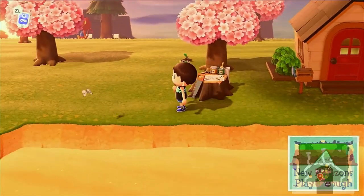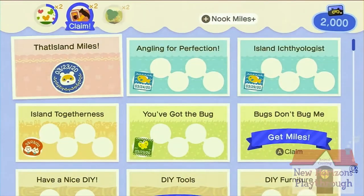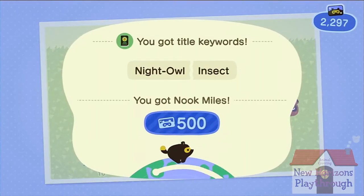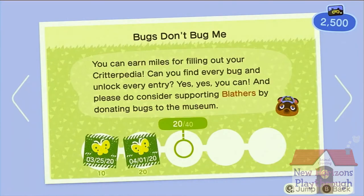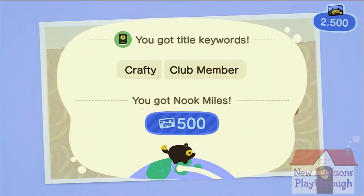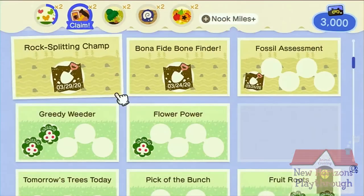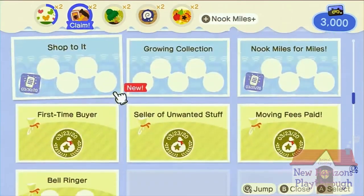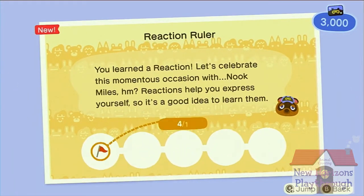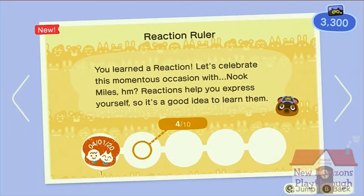Now let's go. We need Nook Miles — we can get more of those so we can buy more tickets to other places. Night owl. Getting more Nook Miles, good stuff. Another one. Reaction ruler — I learned a reaction. I've learned four reactions apparently.